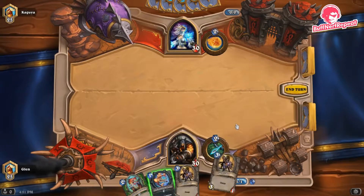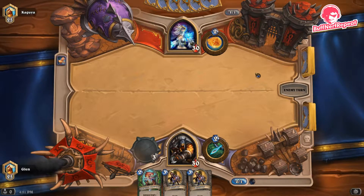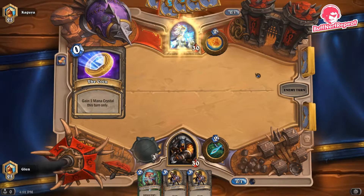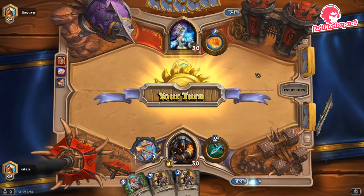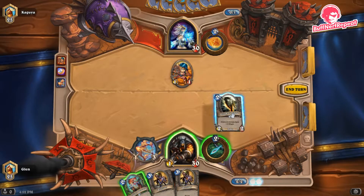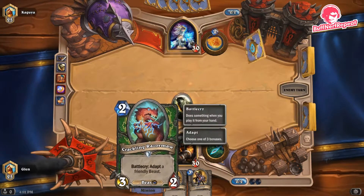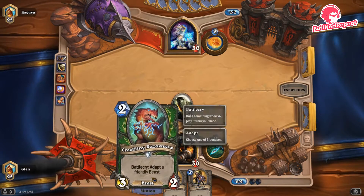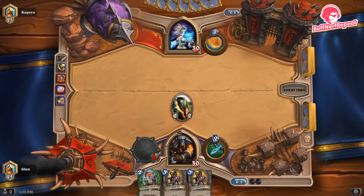We've got a one-two-three curve — not the best. Candle Shot is not great against Mage because Mage can ping it down, so we play it and don't attack. We play Dire Mole on two because if the opponent doesn't remove it we get to trigger the Crackling Razormaw adapt effect. Although this doesn't get Direwolf Alpha adjacent-minion value, this effect is arguably better. We were always going to play a two-drop here anyway.